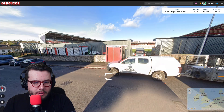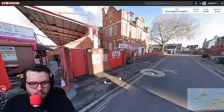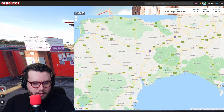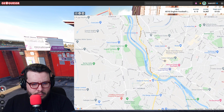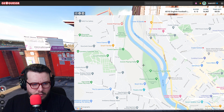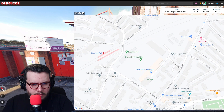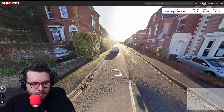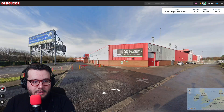Next up we have Exeter - Exeter City Football Club. If we find it, we're on the south side of the stadium. Exeter City Football Club - I think we're about there. We'll look for Oxford Road, which should be this one. I'm going to trust that that is Oxford Road and go for that. Three metres away, 5,000 points.